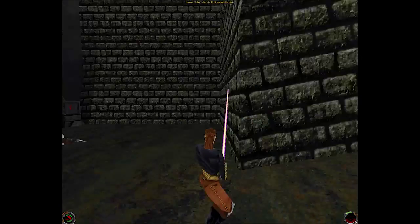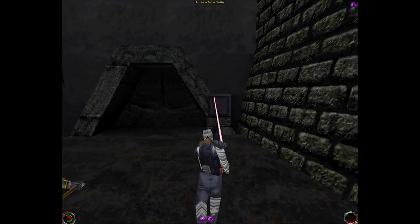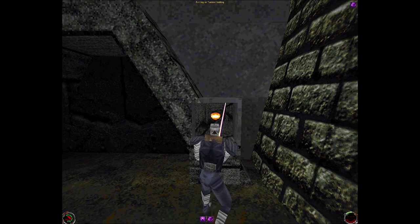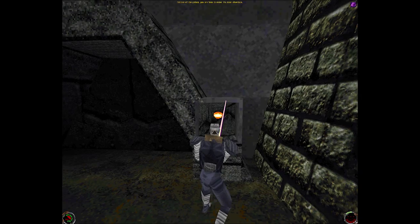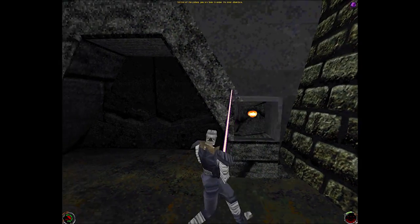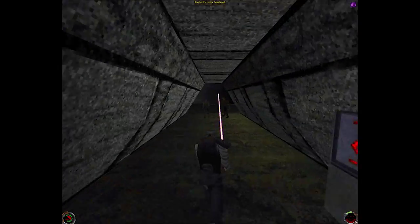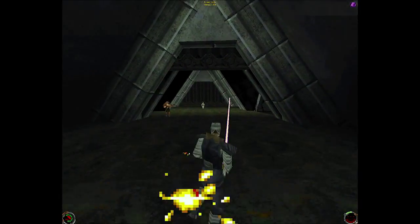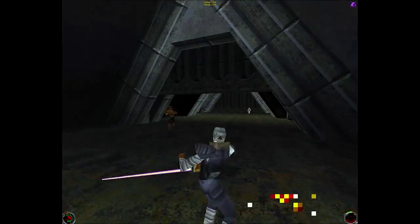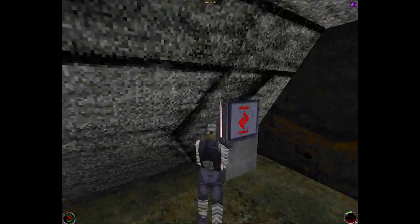While we were down that hole earlier, we picked up an item known as Tusken Clothing. You actually have to select it from your items menu — and this is what it looks like! We are now disguised as a Tusken Raider. I guess it's something borrowed from the multiplayer system of different skins, but they actually integrated it into the main storyline, which is neat. It doesn't really ever happen again unfortunately. If you wait too long, that door closes behind you and you have to go around the really long way — so I always make sure to bolt through here.